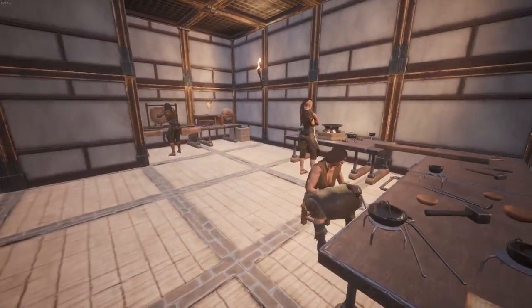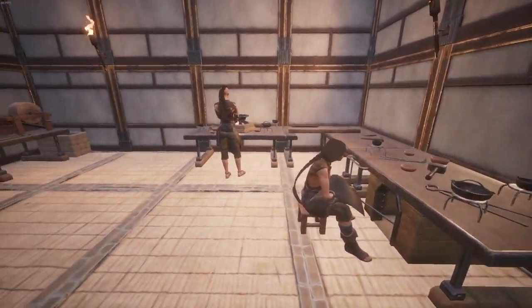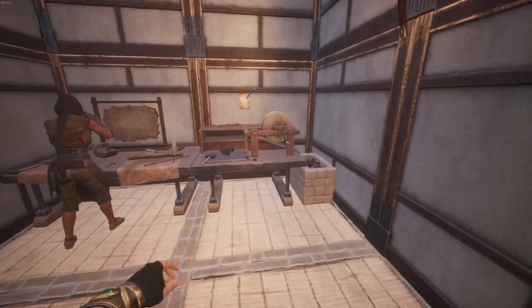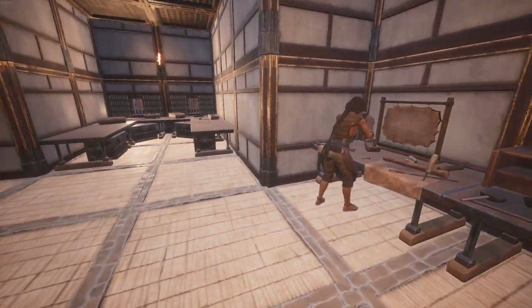The first room we are going to look at is on the left, which is our craft room. This room uses the Crafty Counters mod as I mentioned earlier. This is the room where servants will repair, create and tinker with various things around the fort, along with ensuring the guards are properly armed.